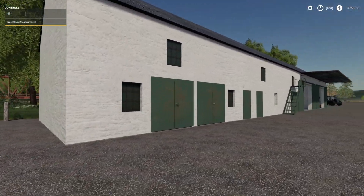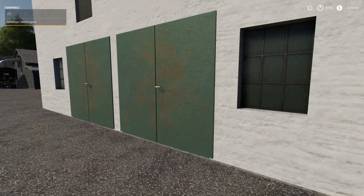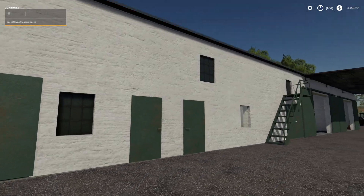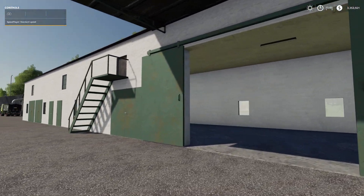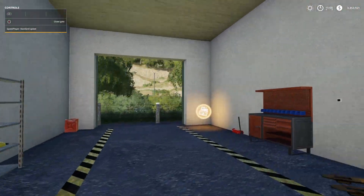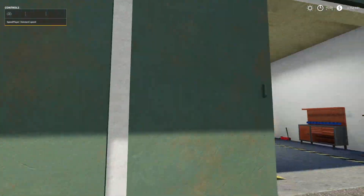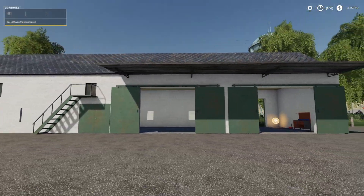This door looks the same size as these others yet we can't open them — I don't know if they forgot to put the trigger in or the collision. These windows are completely blacked out, but over here this window is completely open, which may be a sign. There's also a door to nowhere up there, which is kind of funny. You've got a light here you can turn on, and over here a completely separate light. I like this — I just wish the other doors opened. It will be found in placeables and in sheds.